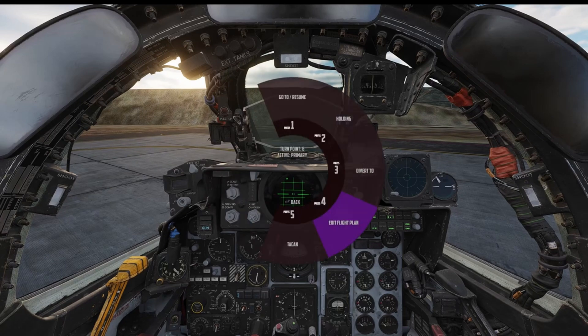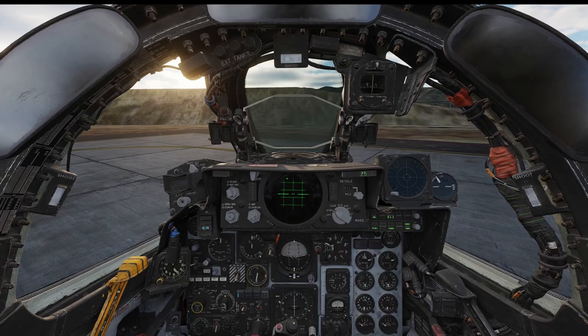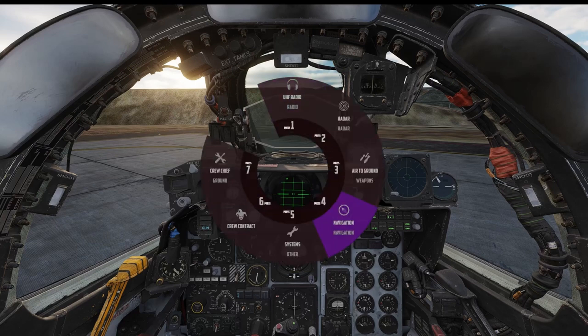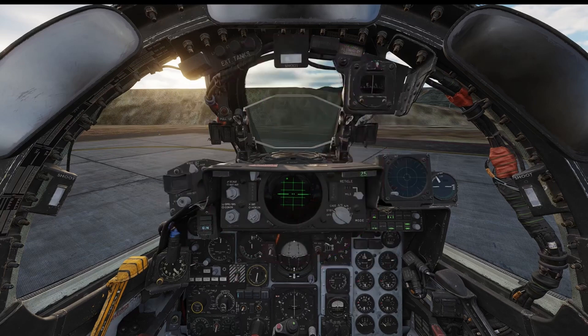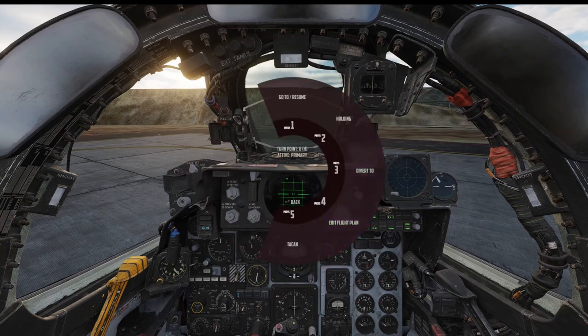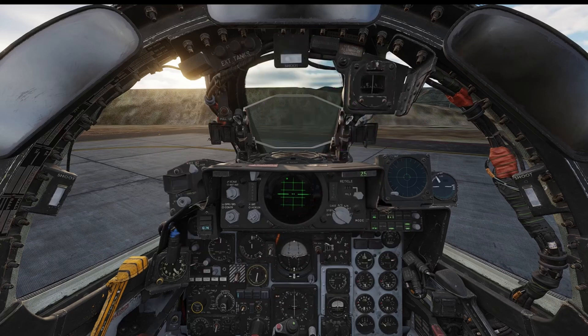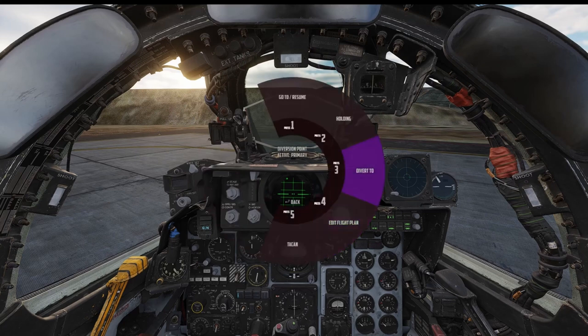I'm going to show you another thing about the navigation menu. You can at any time go and set a hold. Jester will keep you on course to that steer point, and at that point it will not skip to the next steer point — it will just hold there. When you're ready to go again you can tell him to resume, go to waypoint six. There's also a divert option. You can see 'divert to' — you can put in a lat/long or divert to say waypoint number nine.